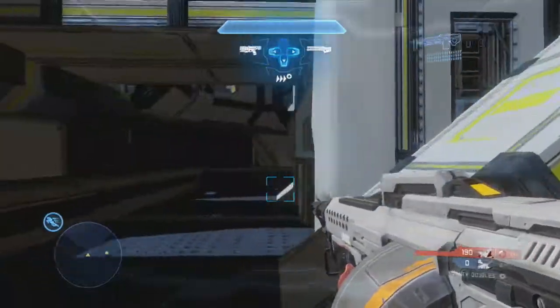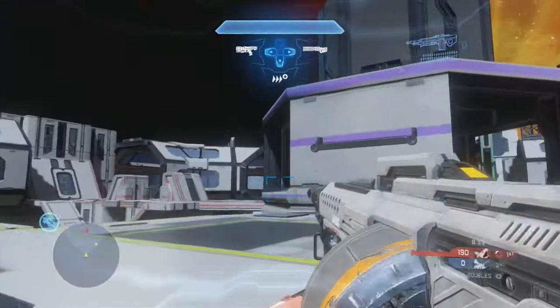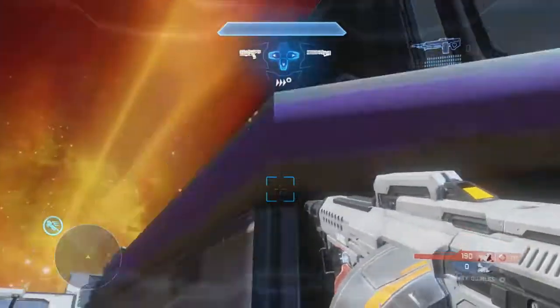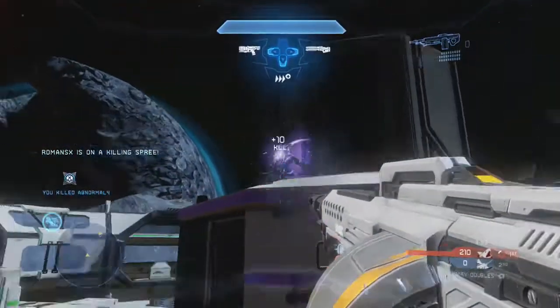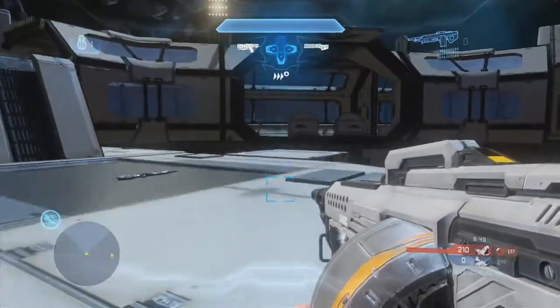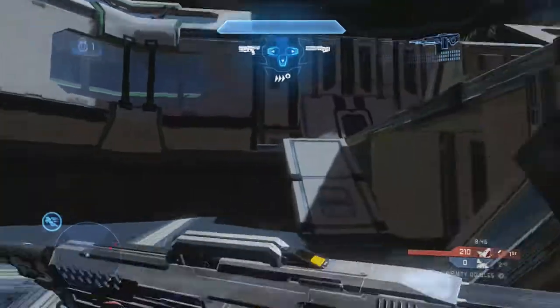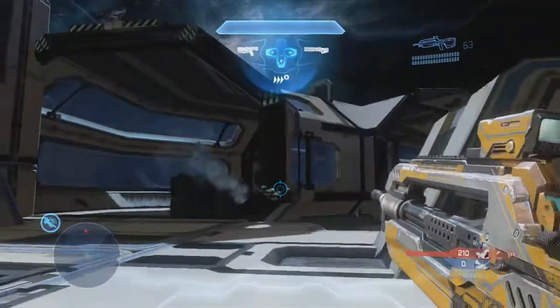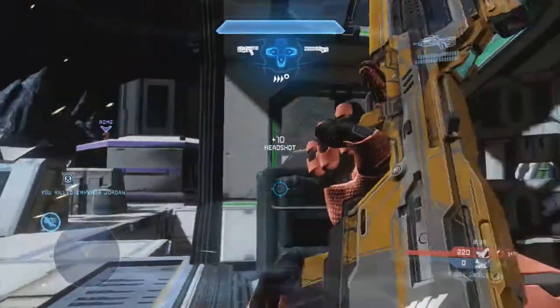So what do you do if you don't get overshield right off the bat? One person should drop down and get sticky det. A lot of people don't know that sticky det is actually on this map - it's bottom mid. So you can get sticky det bottom mid, and if you get it you can take down the opponent's overshield pretty easily. I definitely recommend doing that - if they get overshield, just drop down, pick up sticky det, and try to kill the overshield guy.